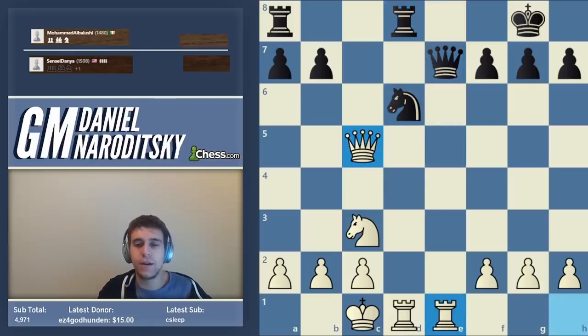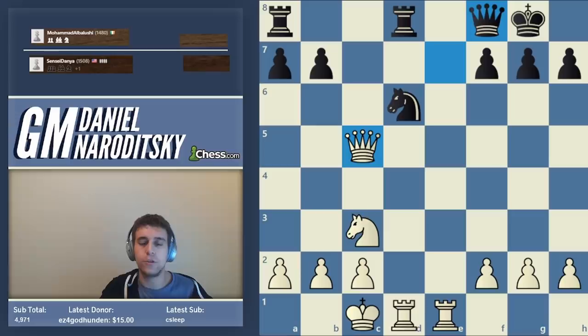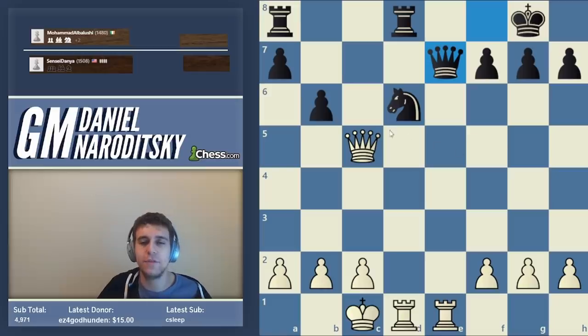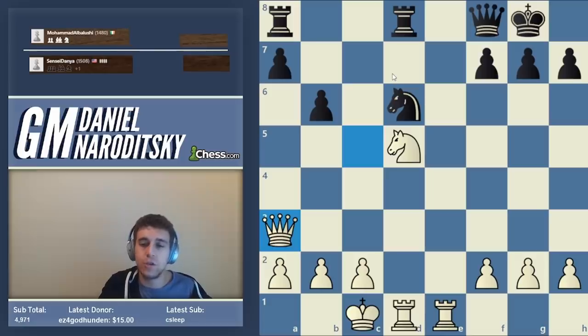Rook e1 — getting all the toys to the party. Knight d5, and as I explained during the game, Ne7 check, queen takes g7 — don't miss these kinds of moves. Remember that when your queen is hanging, the rules of engagement are different: your opponent can give their queen at any moment if your queen is hanging. Treat these situations with a lot of caution. Queen a3.